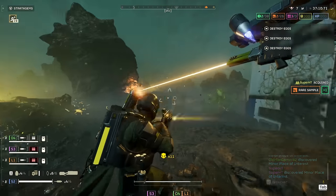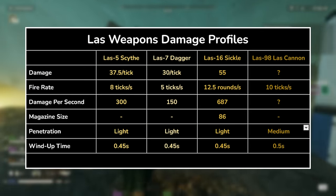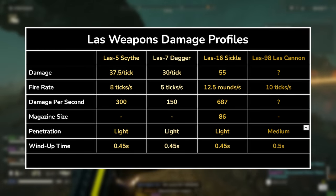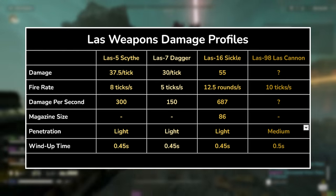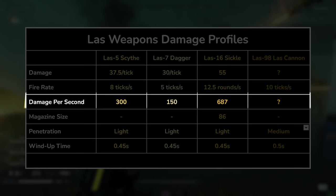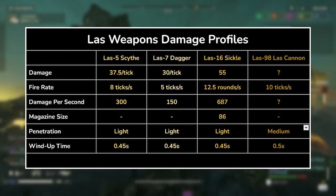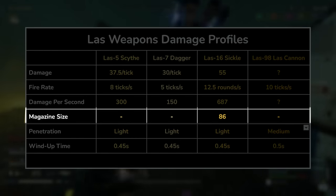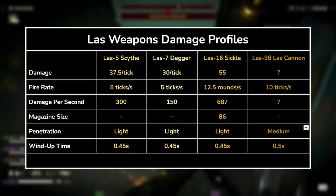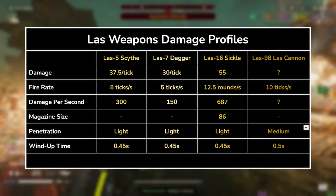Here is the first of the tables — a more detailed profile of all the laser weapons, filling out the missing pieces of information we'd expect to see at minimum. Some of the observations you can make: number one, the Sickle likely has the highest DPS out of all the laser weapons, even more than the Laser Cannon. Number two, compared to the AR-23 Liberator, the Sickle has a 17% higher DPS output and a gigantic 86-round magazine equivalent, making it the superior assault rifle by far. Number three, all laser weapons are effective against light armor with the exception of the Laser Cannon, which can penetrate medium armor as well.